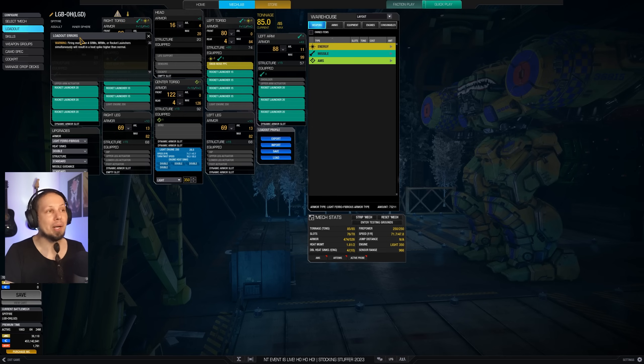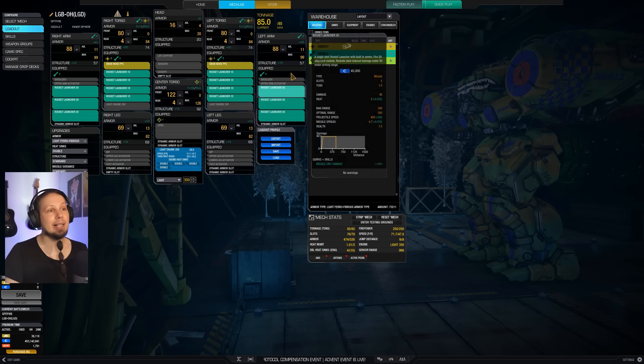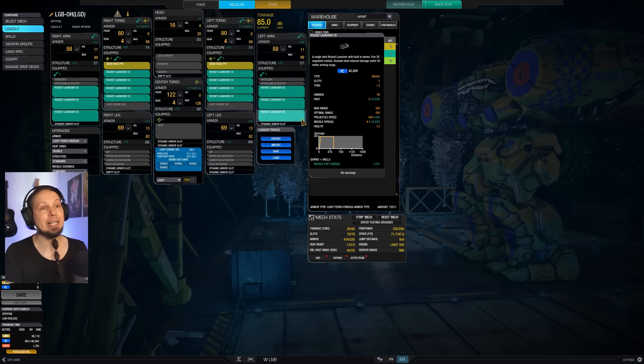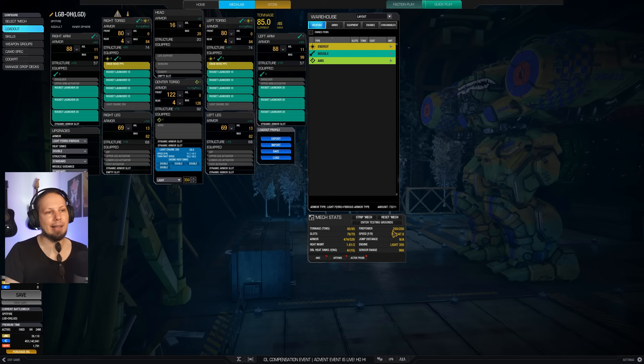When we take a look at our loadout, it says that when we fire more than four of these we will generate Ghost Heat — a heat spike bigger than normal. But we can fire four of them, and that's ridiculous. We have three Rocket 20s on each arm — that's 60 on each arm, so 120 — and then four Rocket 15s on each side torso, another 120, for a total of 240 missiles, each dealing 2 damage. That means 480 damage, plus the snub-nosed PPCs dealing 10 damage each, giving us a solid 500 damage alpha strike. It says 250 here but that's just because this thing cannot count.